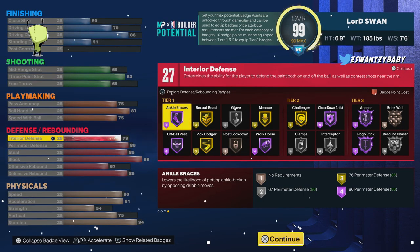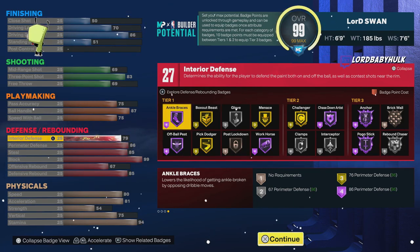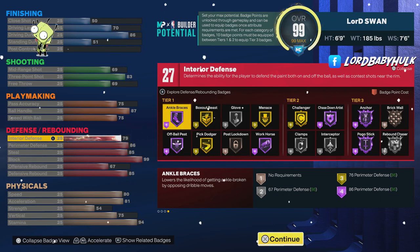You can already get stops without anchoring in the paint — I do it all the time. Paint defense is terrible in this game. You can use this build for all modes, but 1v1 and 2v2 it's insane. You start to notice a crazy difference with gold and then Hall of Fame — you're gonna get a lot more stops, especially if you learn how to stop people in the paint and get the right takeovers. Then you're an offensive god.